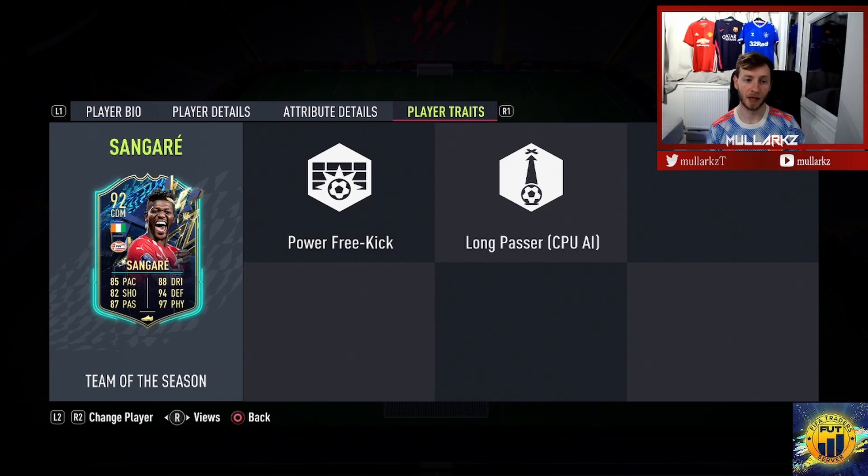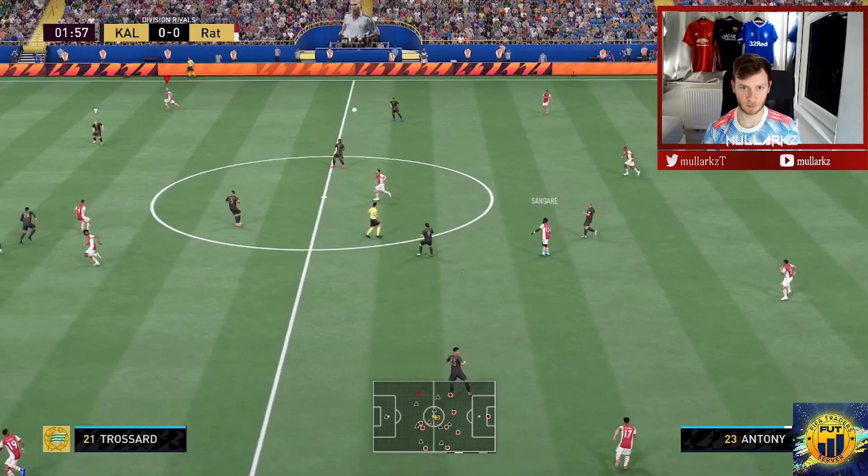Looking at the player traits, he's got the power free kick and long passer, which is good for a midfielder. We'll try him in a midfield 3 and a midfield 2 — the 4-3-3 and the 4-4-2. I feel like his best position is going to be as a defensive midfielder. He's got the work rates, the defensive abilities, and the physical abilities. I don't really see him doing too much attacking-wise, but we'll try him out and see what he's like in-game.